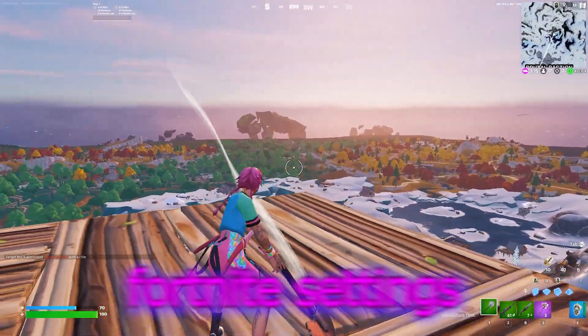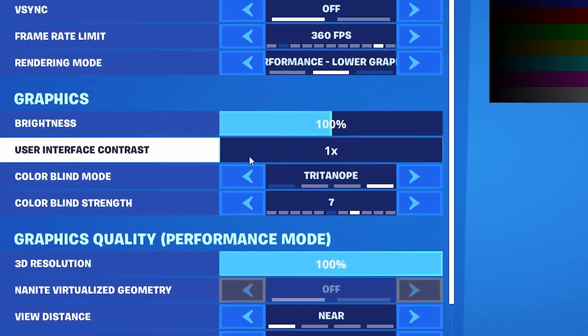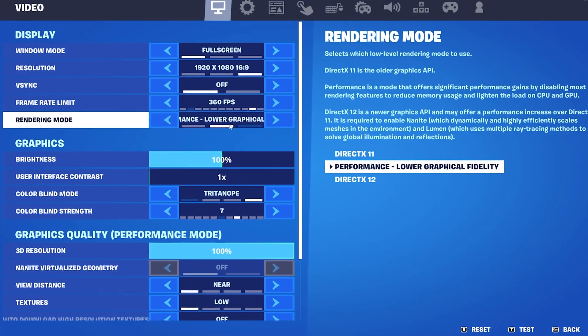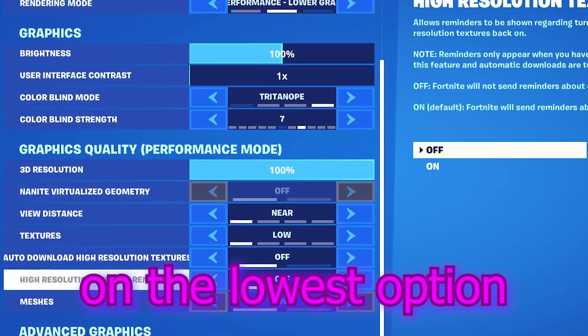I'm going to show you my specific Fortnite settings so that your game looks super colorful and bright, just like mine right now in the background. Go into your Fortnite settings and then under graphics you can already see Triton Up set to 7. I'm going to put on screen a direct comparison between all the colorblind modes, and you can see Triton Up set to 7 looks the best. Also make sure to select performance mode with lower graphical fidelity and put everything on the lowest option possible.